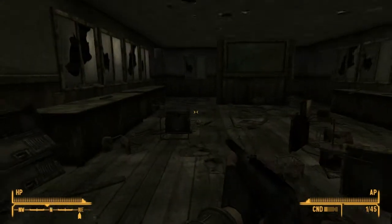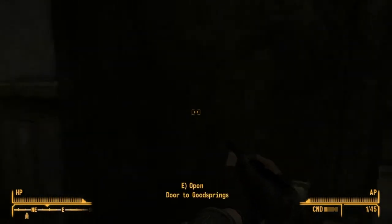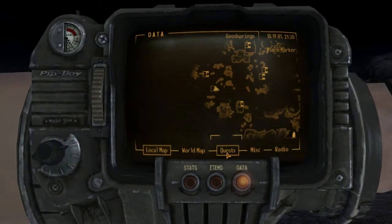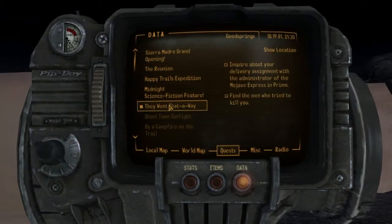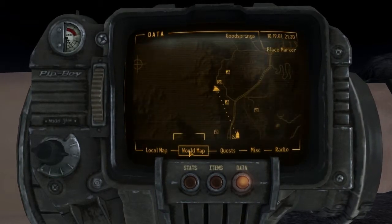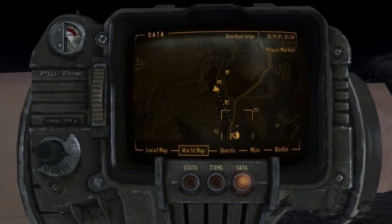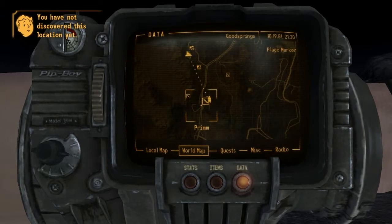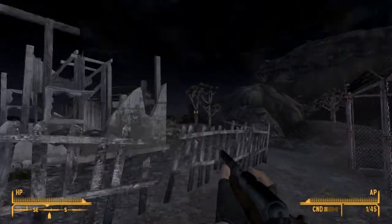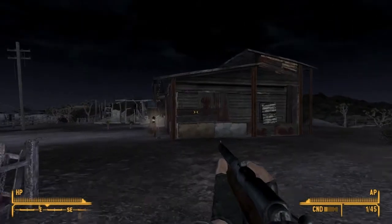Okay, so that was the schoolhouse — not as exciting as you might have hoped, but oh well. What quests have we got at the moment? Let's have a look at the world map and see what's near here. I suppose let's just set off on our adventure. Off we go to Prim — sounds like a lovely place, full of fancy people.